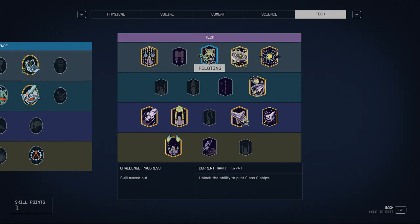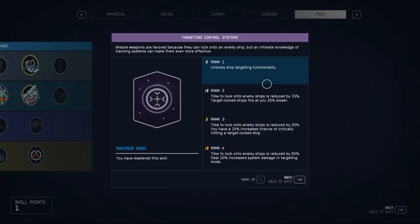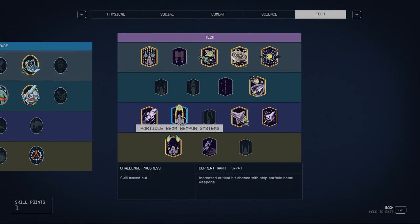So that's what makes a space ace: Piloting, Starship Design, and early game Targeting Control Systems makes things much easier because it slows down time. In terms of weaponry, I prefer particle beam weapons for the range — 3,000 range versus maybe 1,000 or 1,250 for ballistic or laser weapons. Missile weapons feel best as a secondary weapon, but I'll try to show footage of a pure missile boat in the future.